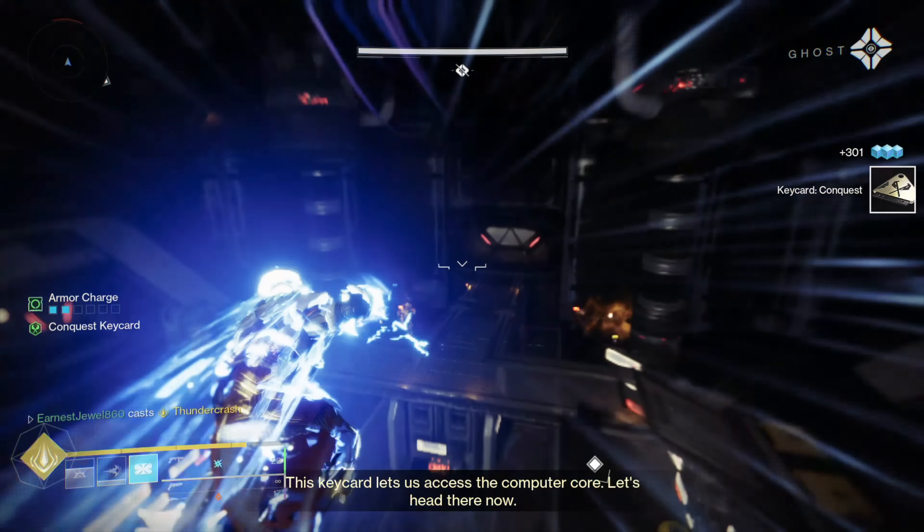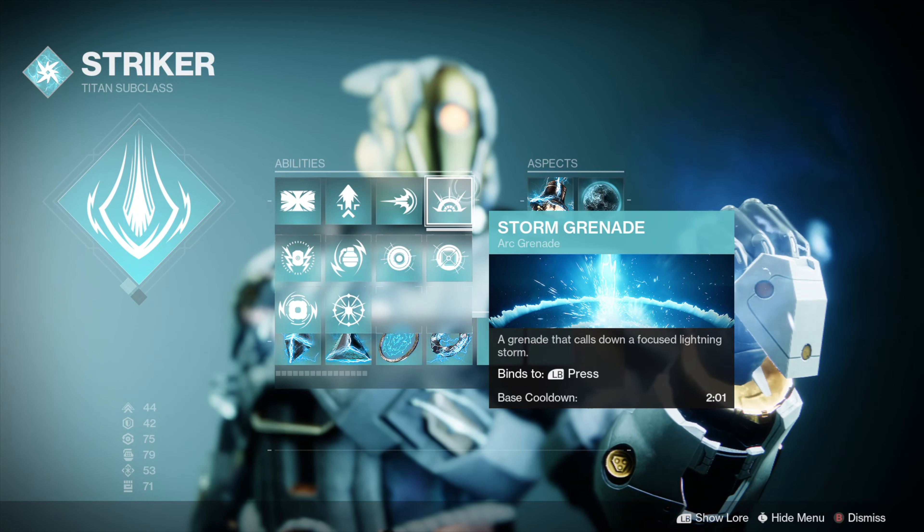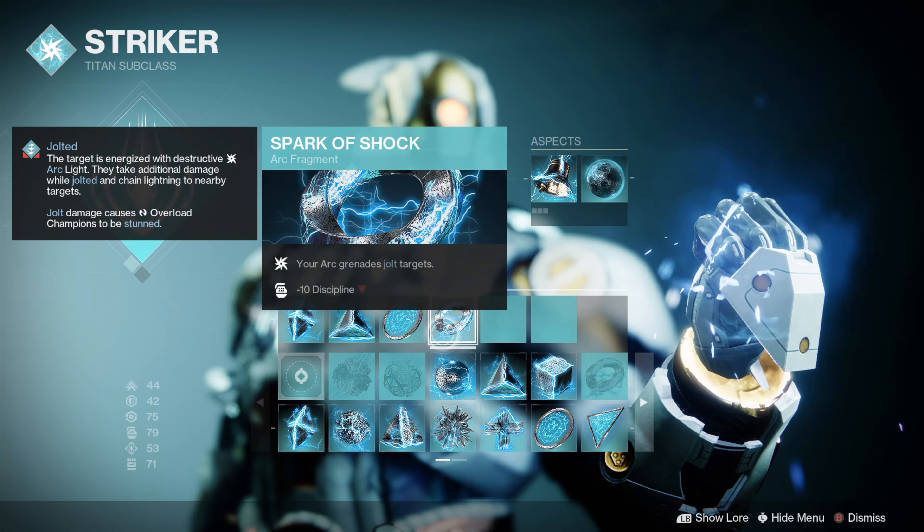For the Titan, you can use Thunder Crash with the Heart of Inmost Light Exotic, and you'll be able to spam abilities like your Storm Grenade, which will be very useful in the strike. For aspects, make sure to use Touch of Thunder and Knockout. For fragments, you can use Spark of Ions, Spark of Resistance, Spark of Magnitude, and Spark of Shock.